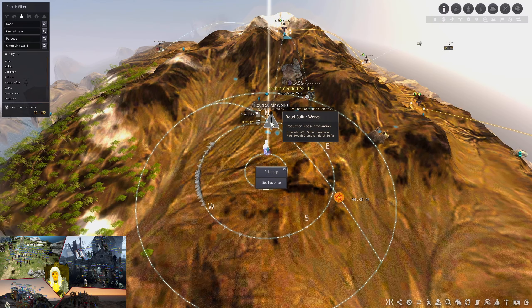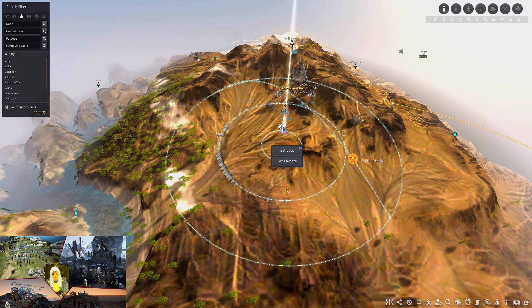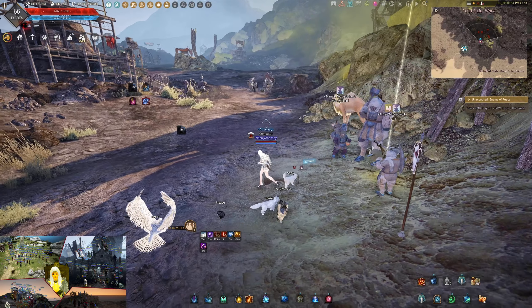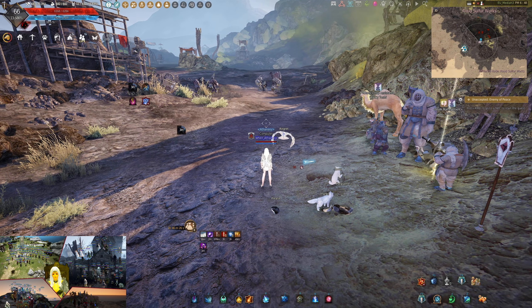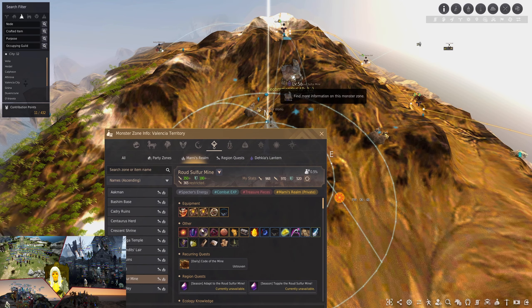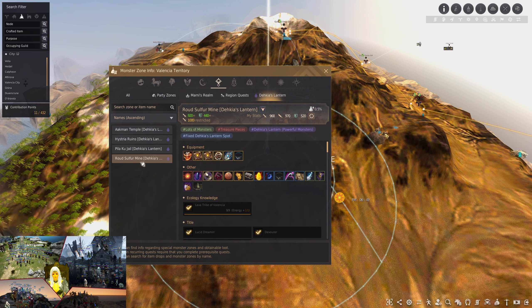So to get started, you want to go to Round Sulphur Works. If you have a compass, you can just press on the Sulphur icon, go to the Dekia lantern, and then go to Round Sulphur.